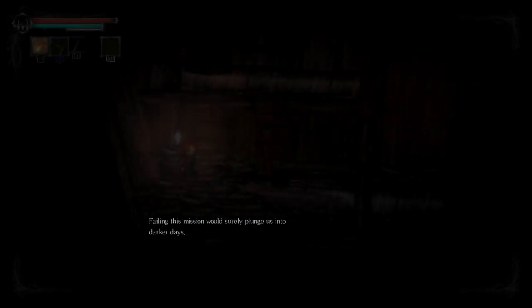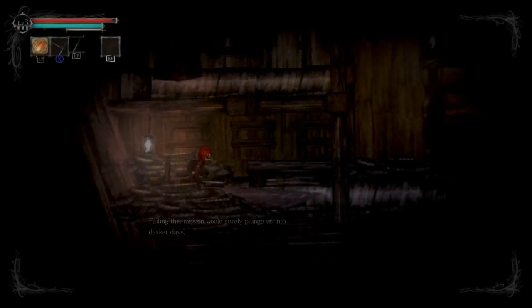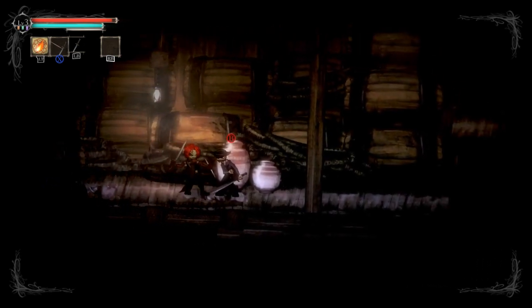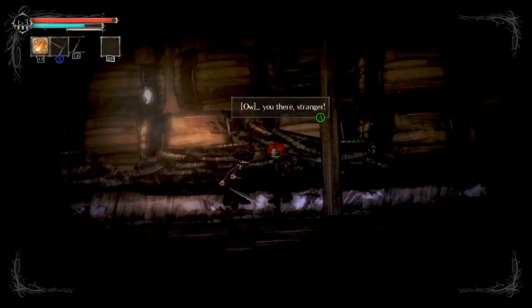This world has known war for centuries, but peace is finally, preciously near. We deliver the princess to the kingdom across the sea, where a marriage alliance would save us all. Failing this mission would surely plunge us into darker days. What could go wrong, right? Literally everything. Just absolutely everything. But no big deal.